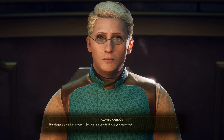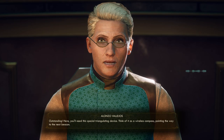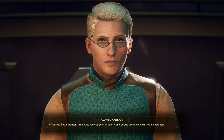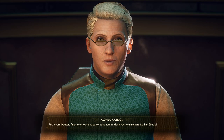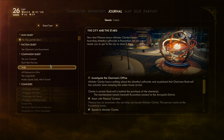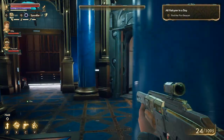That slogan's a work in progress. Are you interested? All right, I'll help you. Outstanding — here's a special triangulating device, think of it as a wireless compass. When you find a beacon this device records your discovery and directs you to the next stop. Find every beacon, finish your tour, come back here to claim your commemorative hat. So it's going to be all the planets I already explored... somewhere in Byzantium.